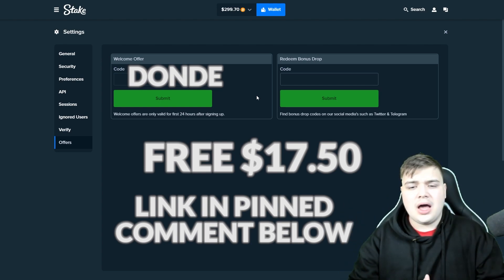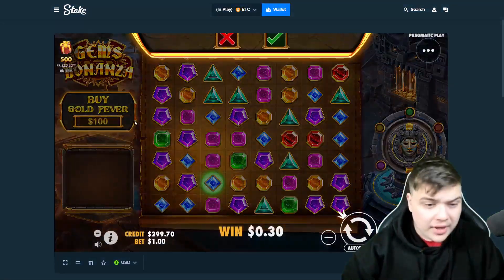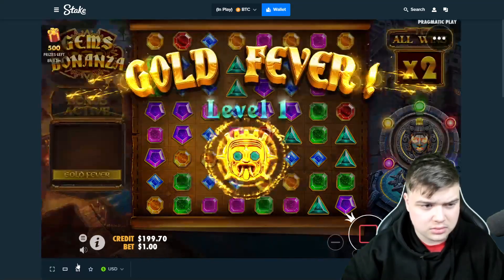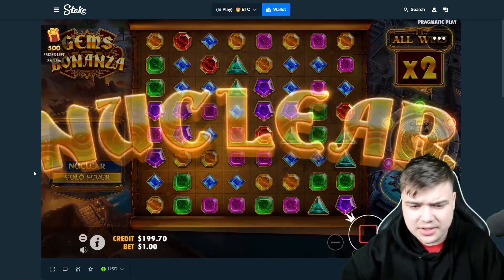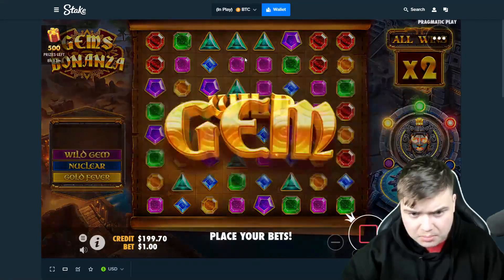The link to this offer will be in the pinned comment below. Alright, enough said — let's get straight into the video. Let's start off with a $100 buy. Come on Gems, let's hope we start off with a juicer. Gems Bonanza, give me a good board and a good wild gem — pinks would be good.